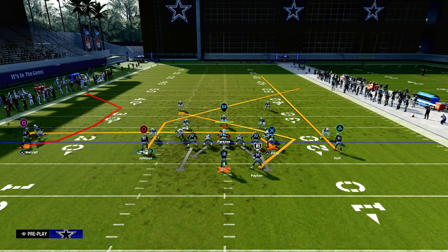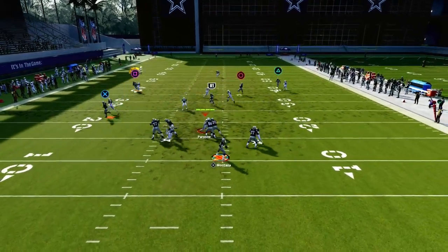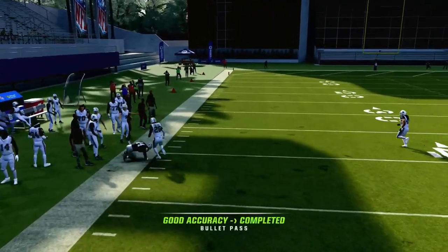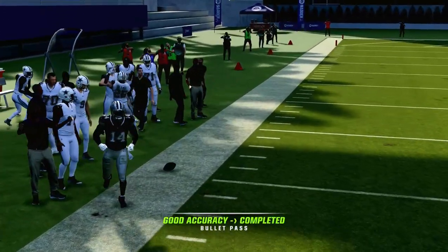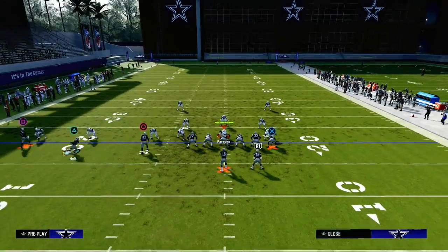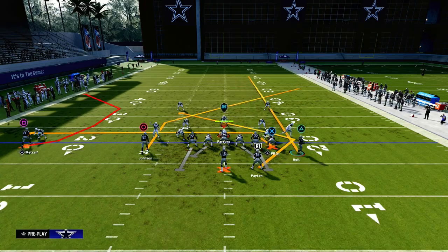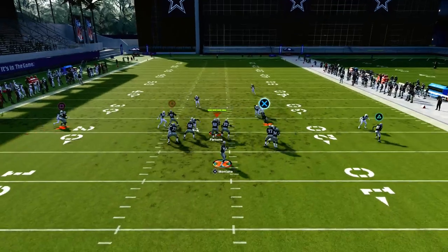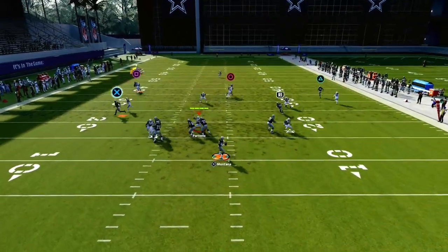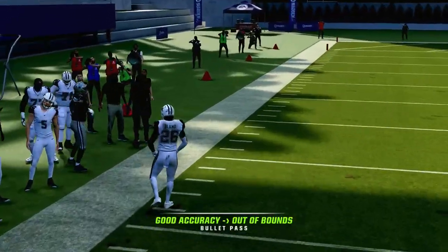This is out of the Packers playbook. When you smart route the C route, he'll get this wicked cut to the left and he'll be able to attack man coverage. That's why I recommend smart routing it. If you don't smart route it, he's going to be much more inconsistent in where his cut is. He could still beat man coverage, but I get a lot more consistency out of smart routing it.